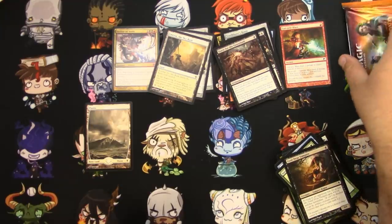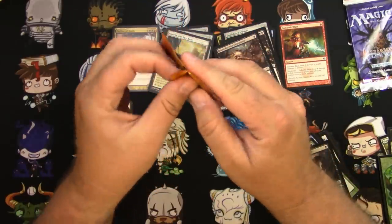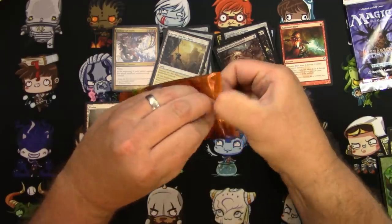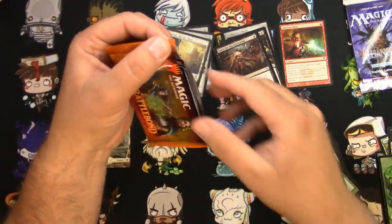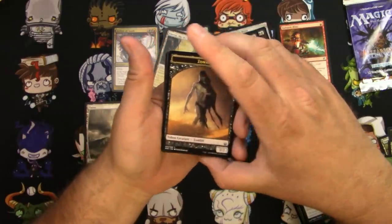Let's open the Alliances last — we'll do a pack of Battlebond first. I've never opened a pack of Battlebond before, and I still haven't — until now. It's got the little pull tab. Pulling forward and down is the way to go, just like Ultimate Masters.